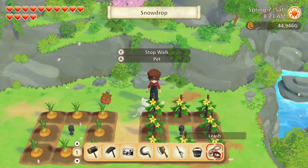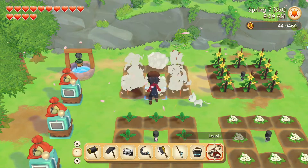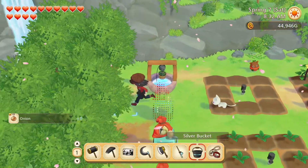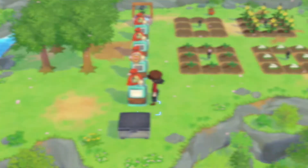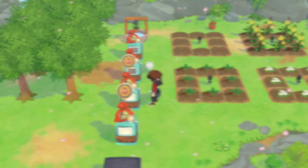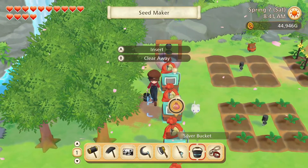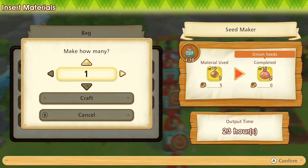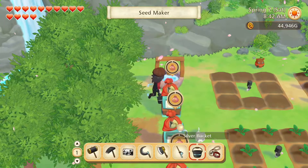First, to the spring garden. We have an onion harvest and nothing else it seems. Let's make some onion seeds. Come on Drift, please just let me do this. Let me make my seeds. There we go.